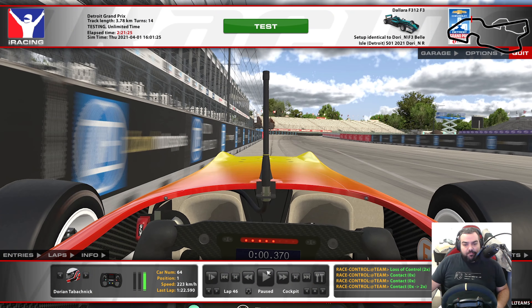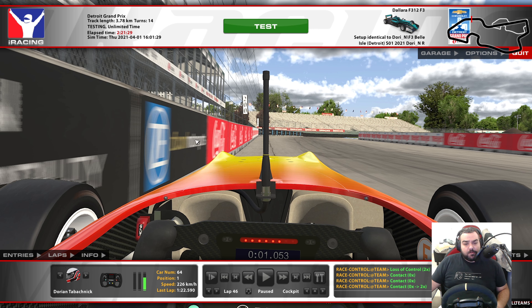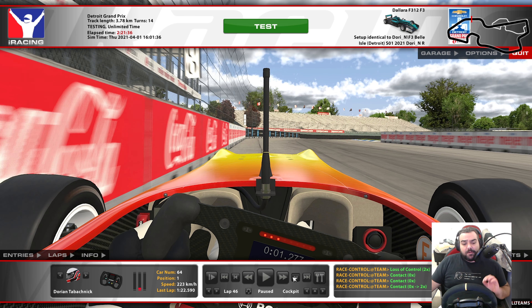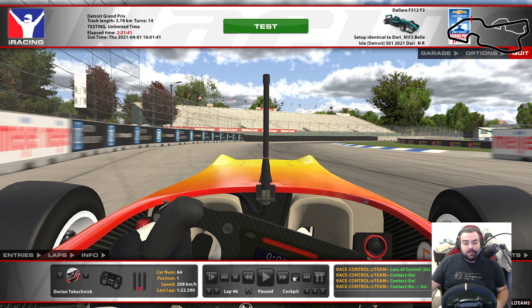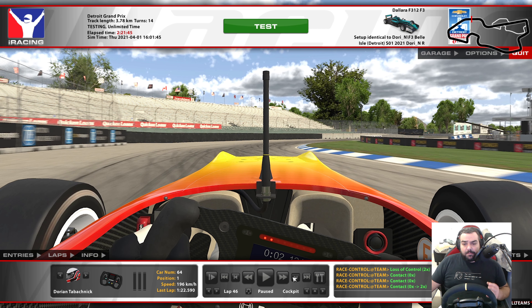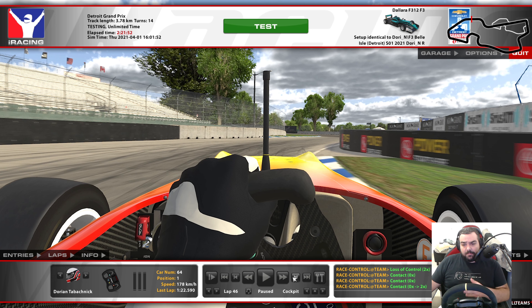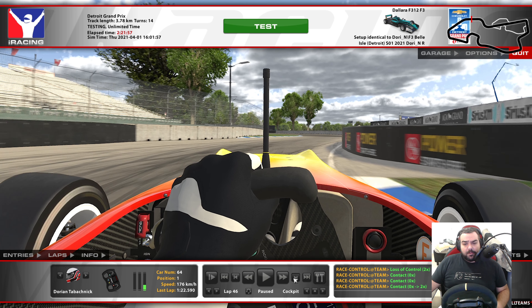So we're coming up to turn number one. Let's look for a braking point. Essentially we're going to lift just before the Coke sign - the red one - and start to turn in as we reach it. As we start to turn in, I'm going to touch the brakes very softly, around 20%, and downshift pretty late into fifth because I want to clip this curb late. I don't want to touch it too early. I would have loved to be a little later on it and not mount it because that kind of tossed me to the outside. But it's a pretty decent exit all the same.